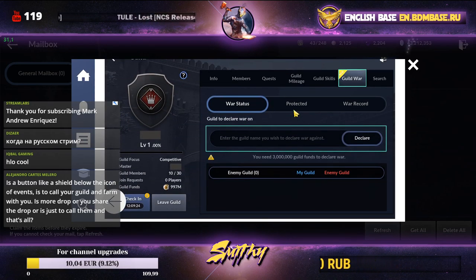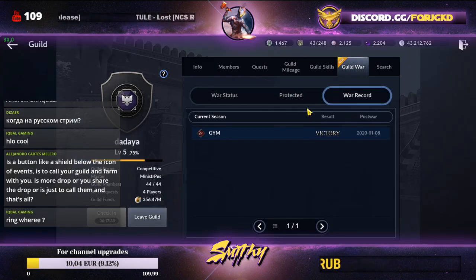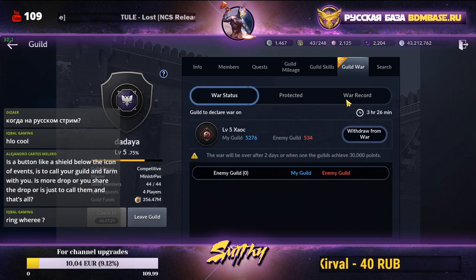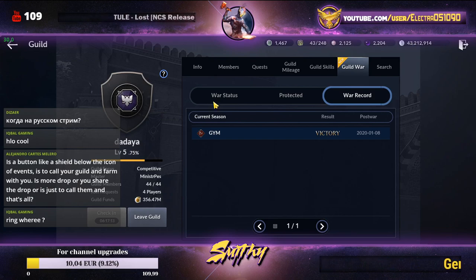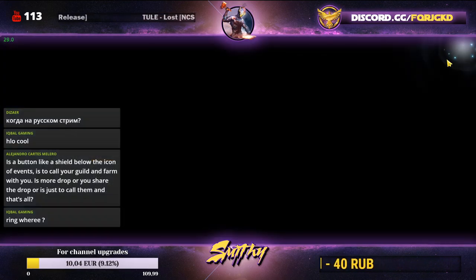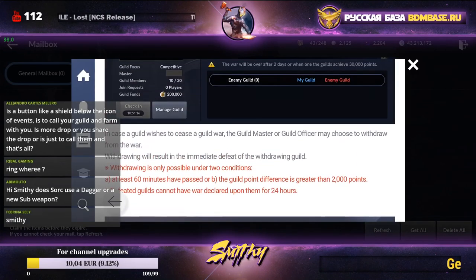Guild wars are now open. To win you need to acquire 30,000 score, and it's just for fun — there's no reward currently. Later, when Pearl Abyss adds ranking to guild wars, there will be pearl bonuses for top guilds. For now, declare war if you want fun, but it's not important yet.